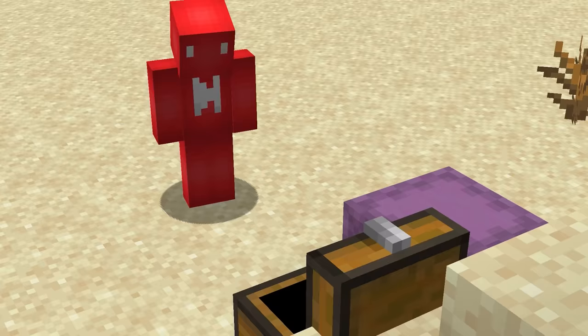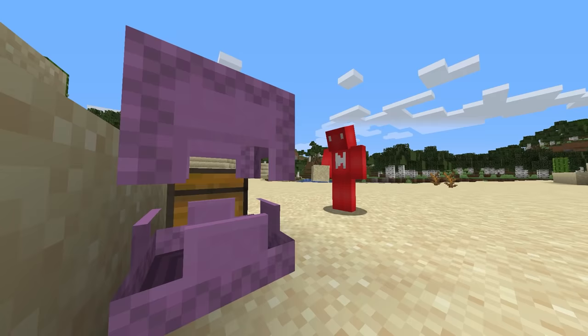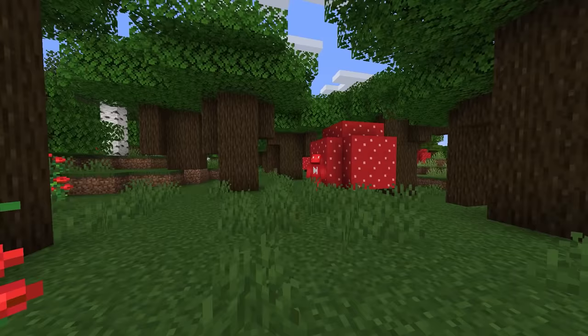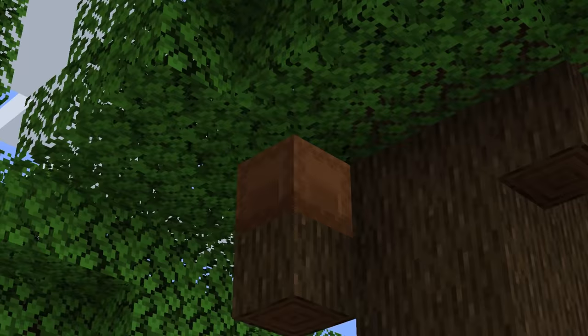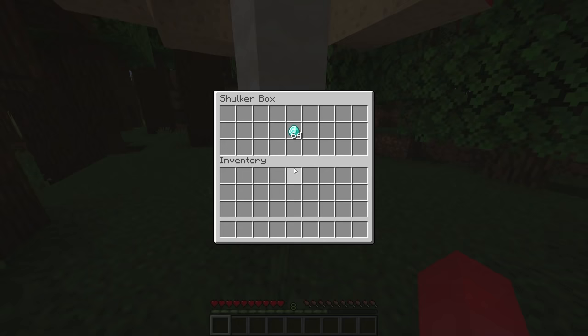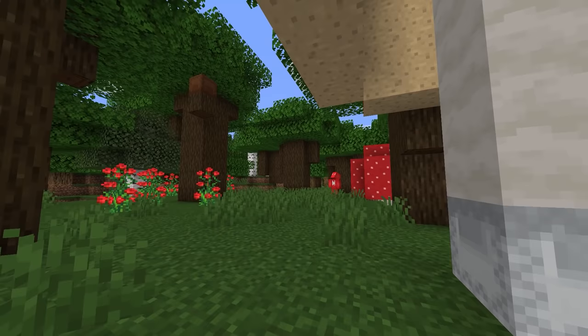Number seventeen: regular Minecraft chests aren't exactly inconspicuous, but shulker boxes on the other hand could tell a different story. With these, we're able to dye out a whole slew of colors, which gives us more to play around with. It might just be beneficial to hide your valuables in something like a green shulker tucked amongst the green grass, or disguise a brown shulker as one of the tree's branches. Even a white mushroom-stem shulker box could work. If you're willing to get creative, there are plenty of ways to hide these things in plain sight.